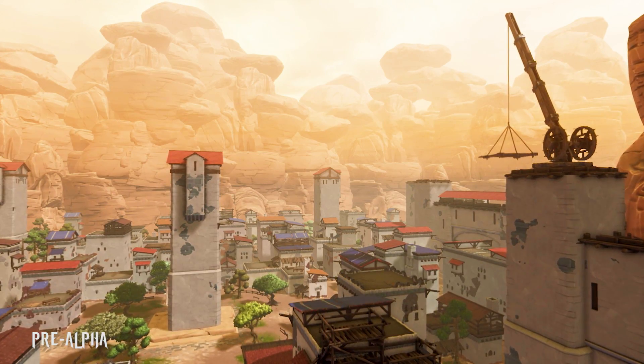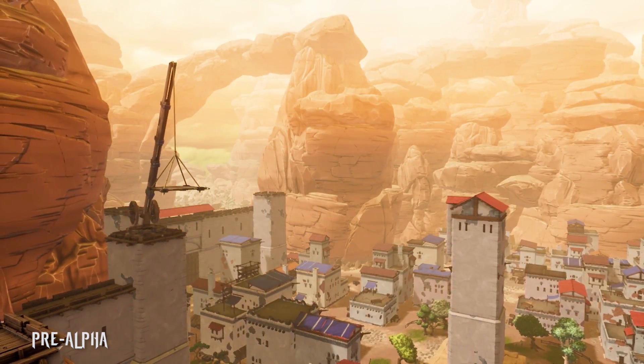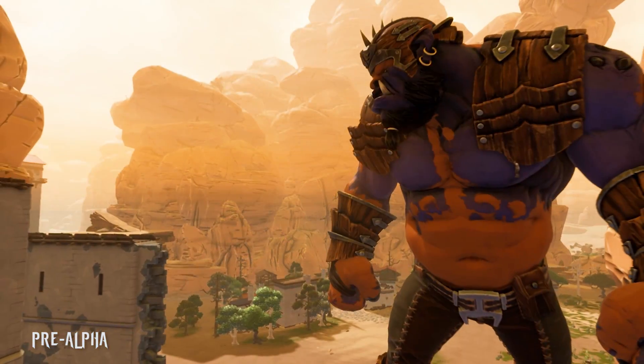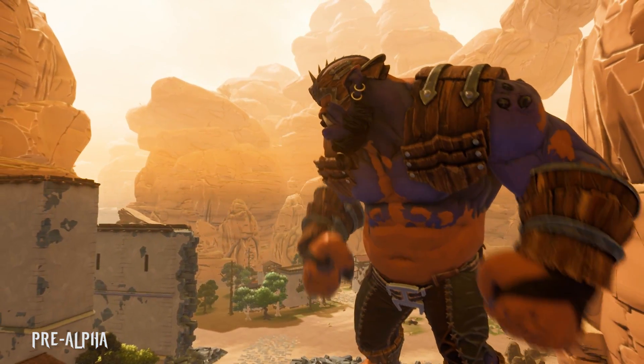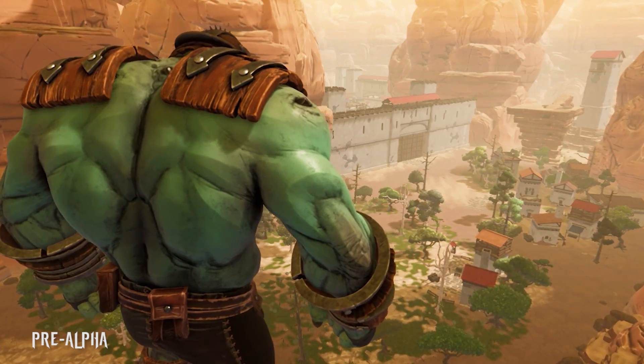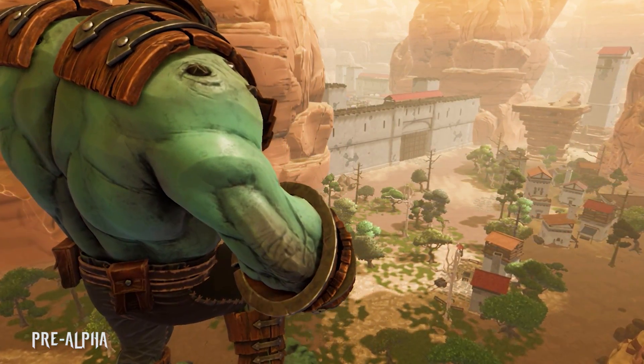Extinction takes place in a lush, vibrant fantasy world full of painterly textures and bright, rich colors. But this world has come under siege by an organized army of massive otherworldly invaders known as the Raveni, who have begun systematically eradicating humanity off the face of the planet.